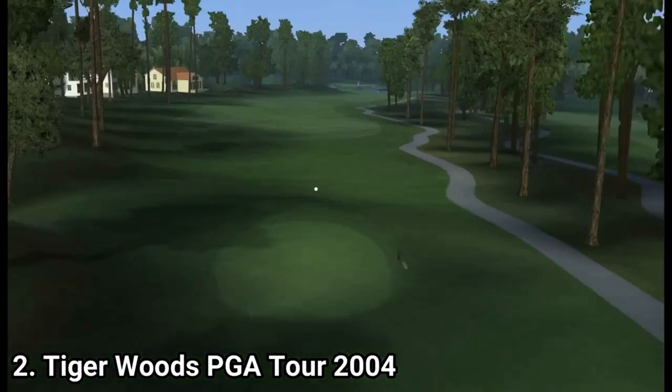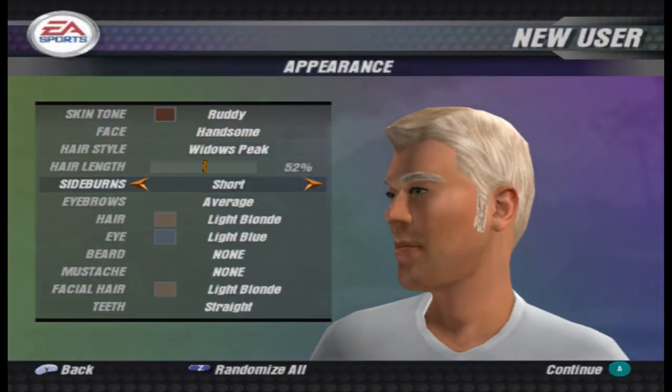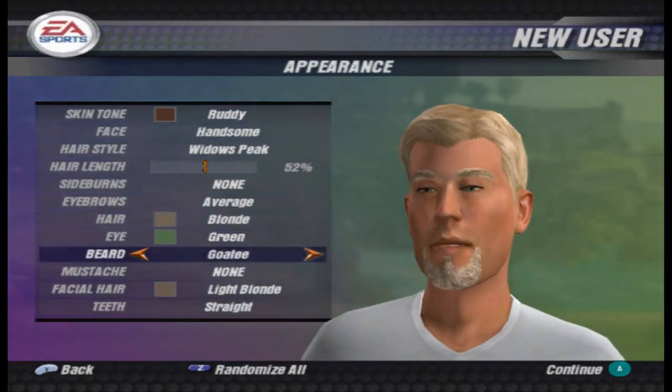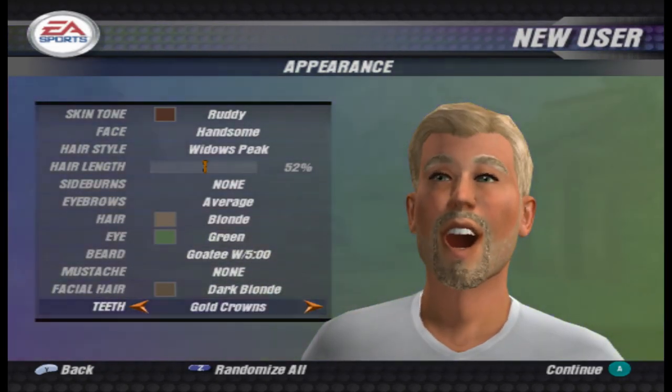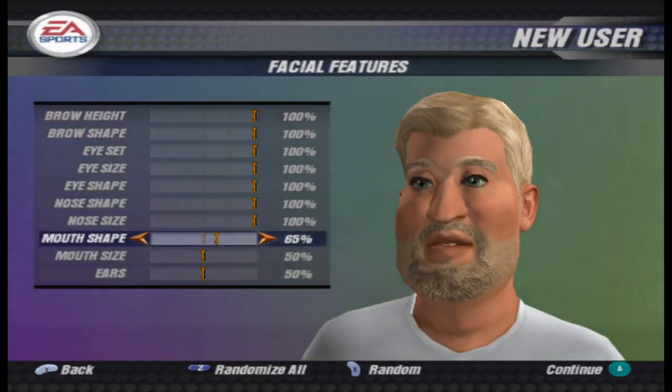Tiger Woods 2004 brings as a novelty the Game Face feature, which lets you create your own character. It's a pretty good one — not just for the year 2004, but for the whole 2010s. For example, there are 18 different face shapes you can choose from.